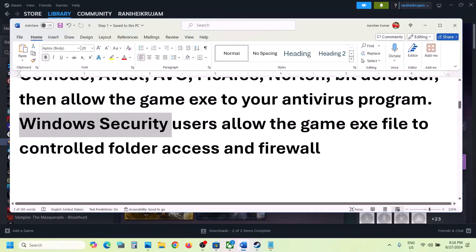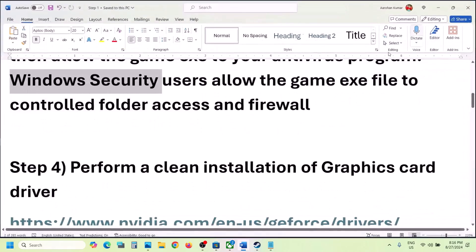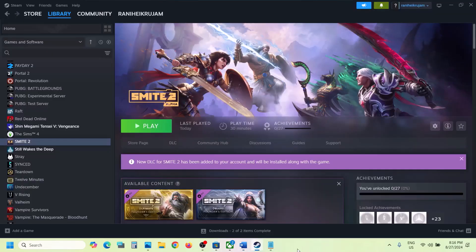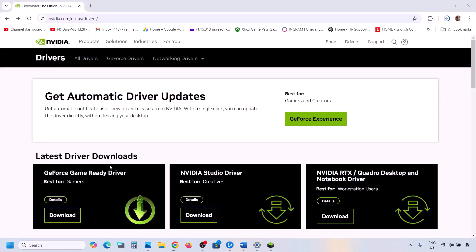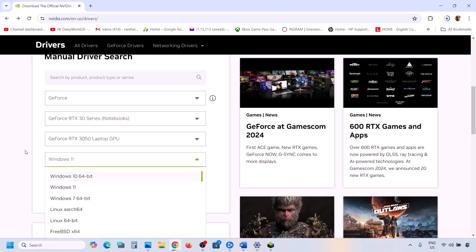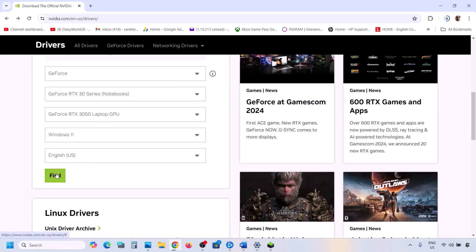Still not working? The next step is to perform a clean installation of your graphics driver. If you have an NVIDIA card, go to the NVIDIA website. Select your graphics card series and model, select the right operating system, and then click Find.